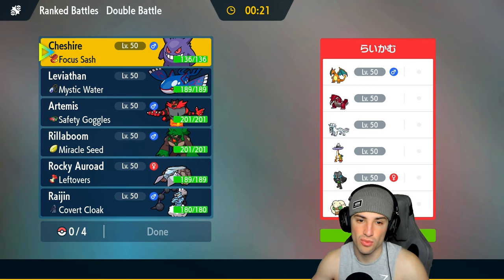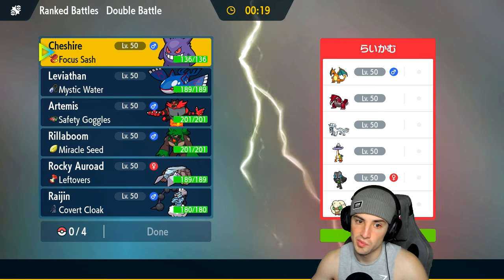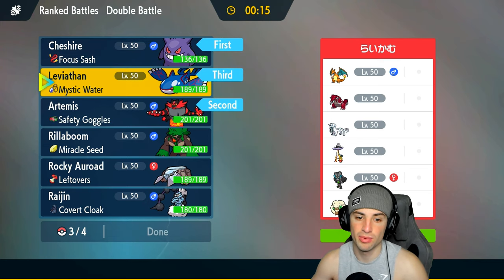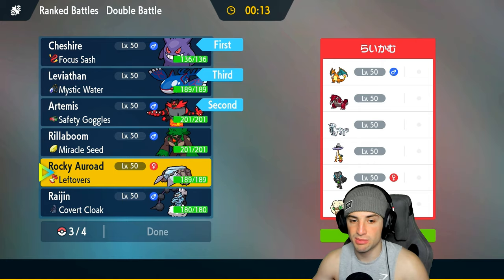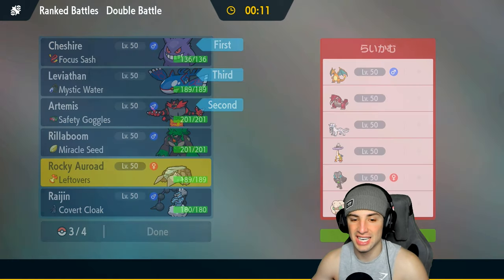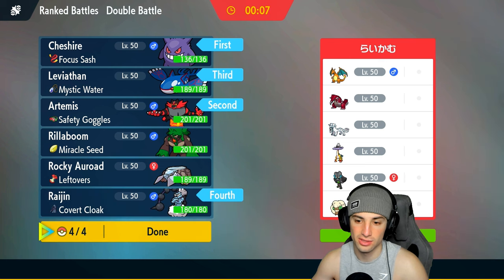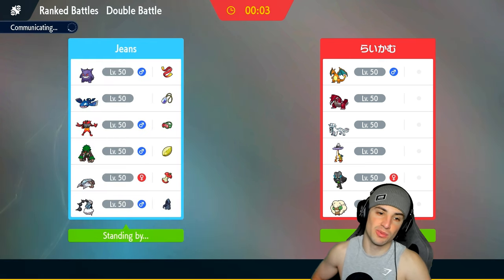They could go into Whimsicott, and then we can go for Fake Out take out. I think we're going to go Incineroar and Gengar for the lead, bring Kyogre in the back end, and then go with Thundurus. So that's what we're doing — Gengar and Incineroar for the lead, hoping to get a Sludge Bomb off and hopefully Whimsicott is the lead, which I think it would be.